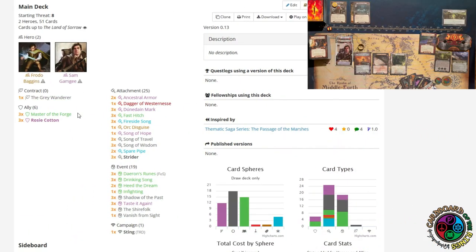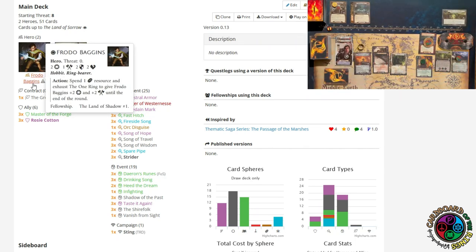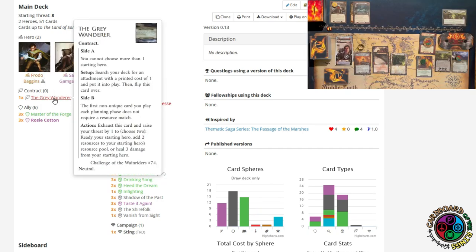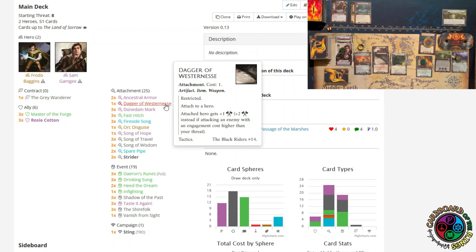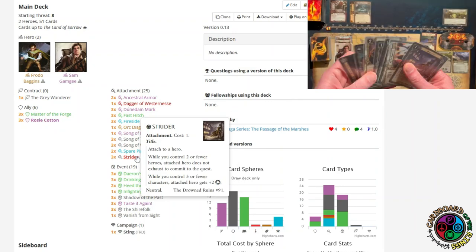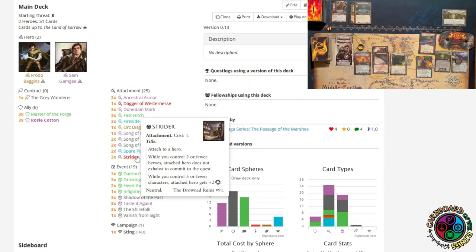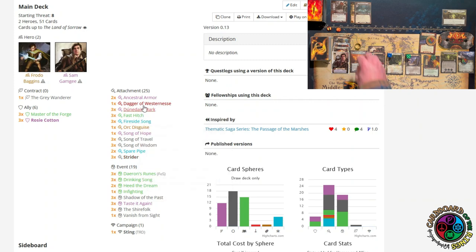This deck is very similar to the other Sam and Frodo decks because there's only so much you can do when you just have one hero. The Frodo I'm using can spend a resource to boost his willpower and attack to the end of the round. Sam is a Grey Wanderer, and the card he's going to grab is the Dagger of Westernesse. I was struggling because I kept having him grab Strider, which lets him quest for plus two without exhausting — but I actually need attack power to deal with the two watchers.